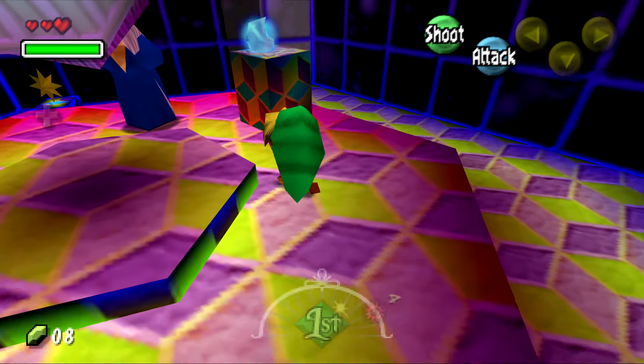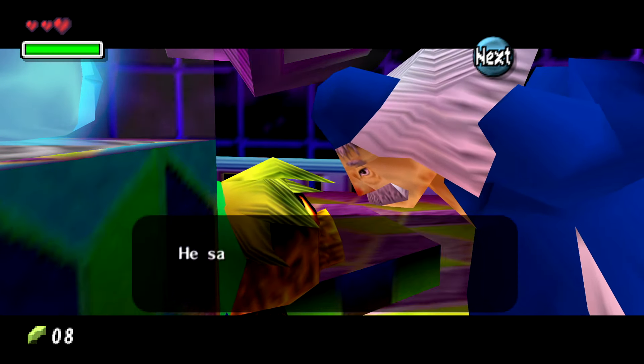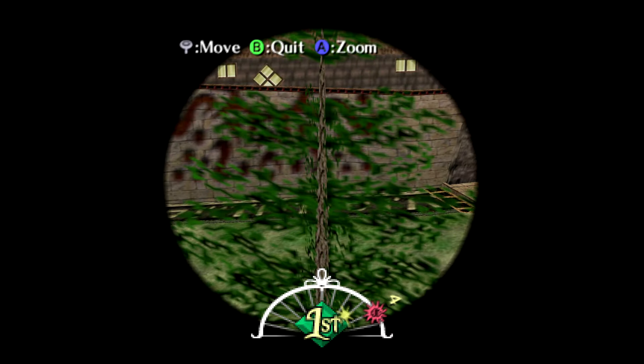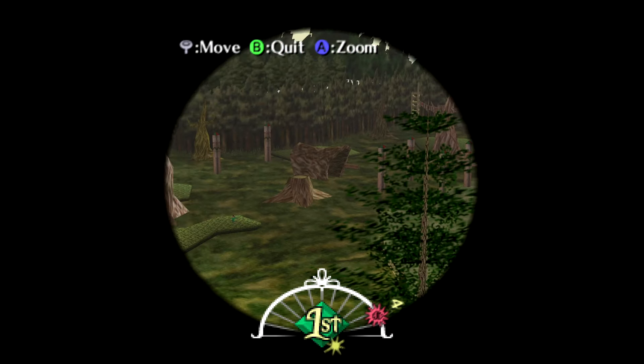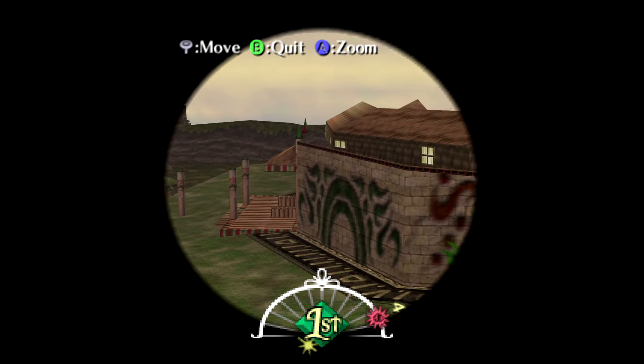In the observatory, you can use a telescope to view Termina Field, which you can't enter yet since the guards won't let you out — you don't have a sword and you're a child. When you look toward the clock tower, you see Skull Kid, who then looks to the moon, which is going to fall on Termina in three days. This is why the time limit exists in the game.